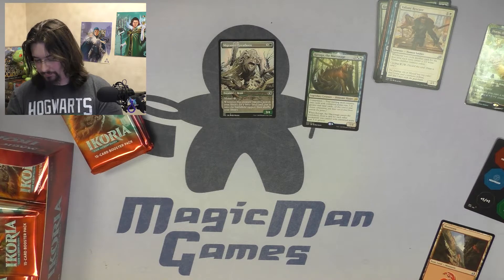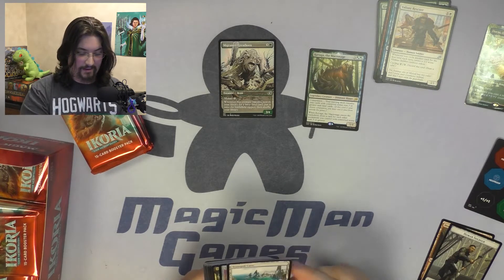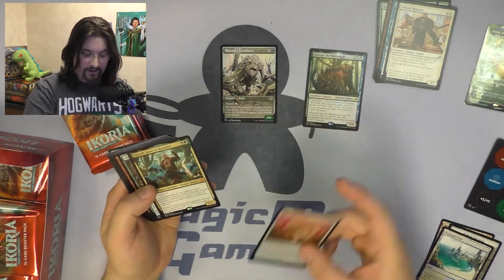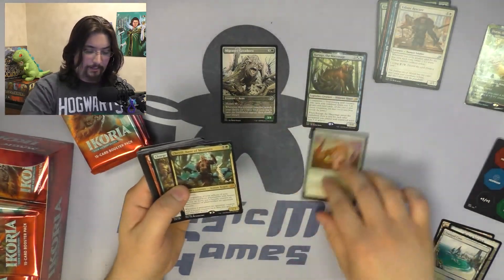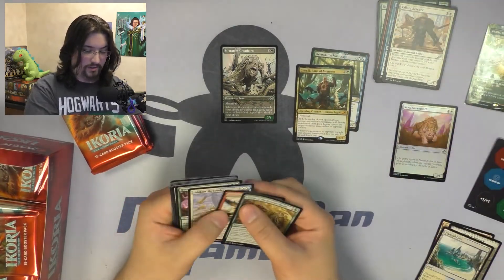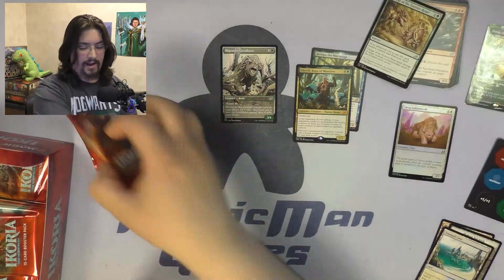Pack two — again they're in backwards. I see a foil: Foil Savvy Sabretooth. Nothing too spectacular, but very neat art on that one; the foiling is gorgeous. Our first mythic of the box is Cheville, which is gorgeous. No alternate arts in that one, so we'll set those aside.